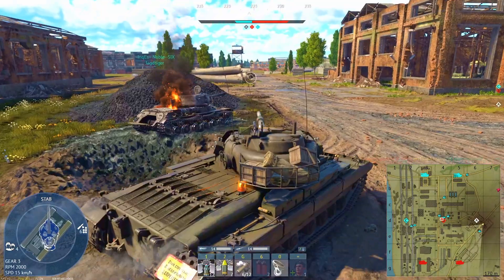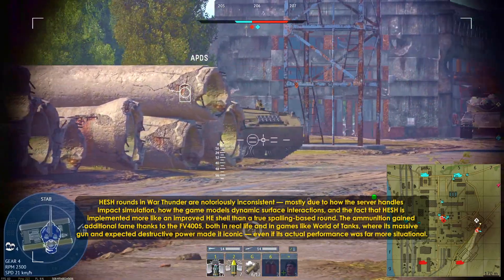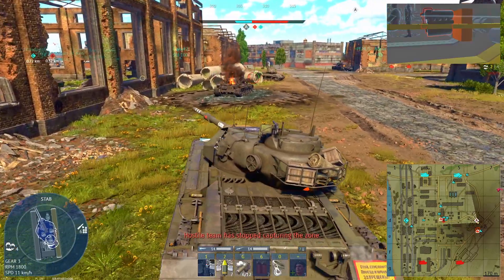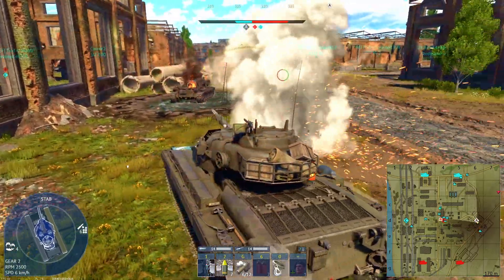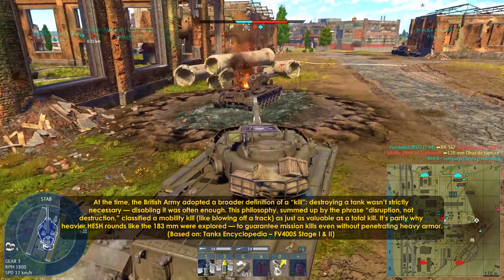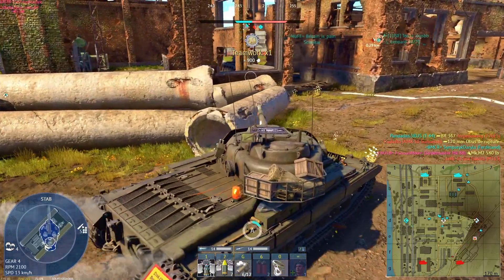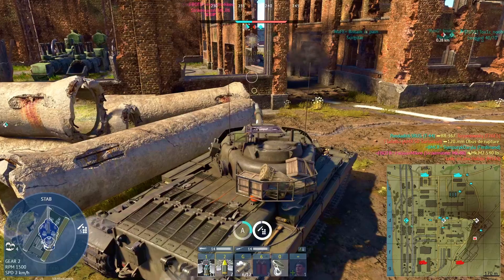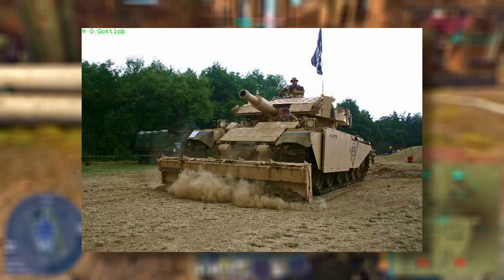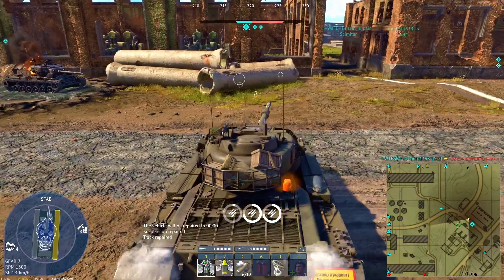Let's also talk about the other iconic round carried by the Conqueror: HESH. High-explosive squash head is often misunderstood in-game and overestimated in pop culture. People treat it like some kind of instant-penetration super shell, but it was never meant to defeat tanks by punching through armor. Instead, British doctrine at the time had already shifted from destruction to disruption — you didn't need to blow a tank up to take it out. Breaking the track, disabling the gun, or knocking out the turret rotation was enough. That's what we now call a mobility kill or a firepower kill. During early trials, even the 165mm HESH round wasn't considered powerful enough to reliably kill heavily armored targets unless it hit bare armor plate.